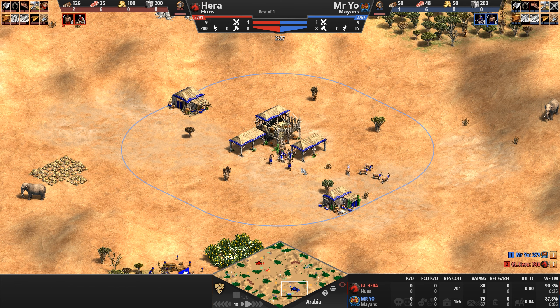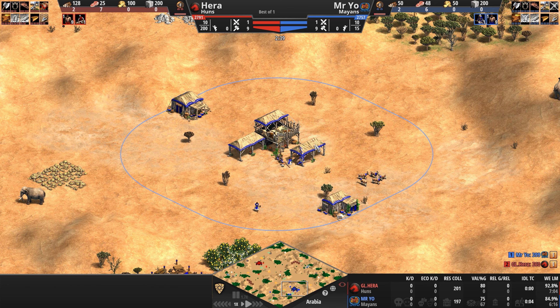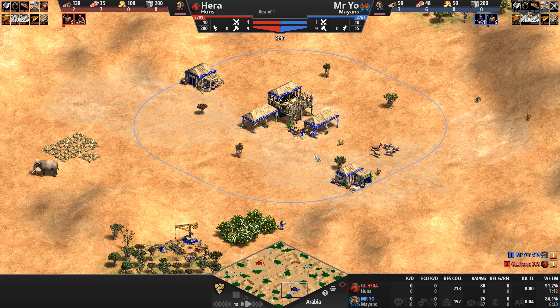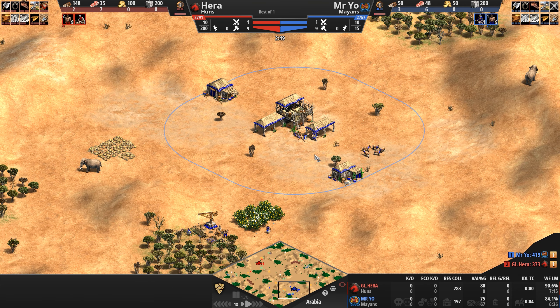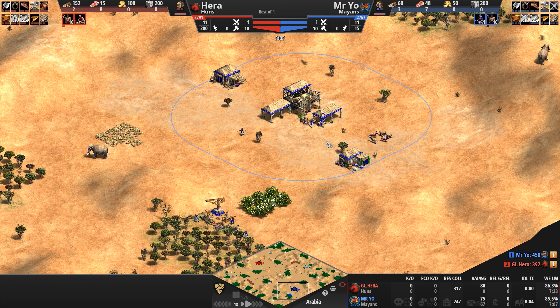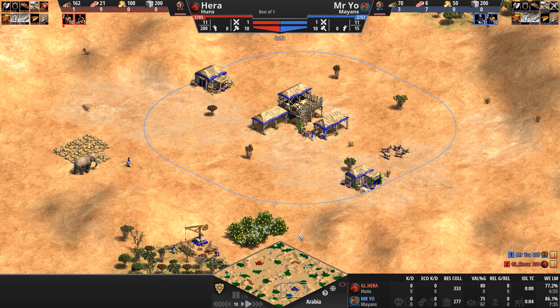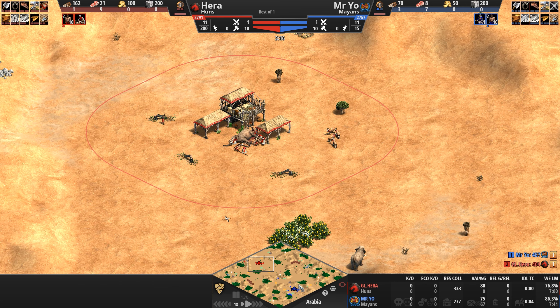Speaking of wood, let's pivot to the south of the map where we've got the Mayans, a civilization that pushes its players towards archer units. Their skirmishers can be upgraded to throw a second, albeit weaker projectile. And their foot archers — except for those skirmishers — become progressively cheaper as the game goes on, all the way up to 30% cheaper in imperial, which helps them mass their unique unit, the plumed archer. This is the fastest foot archer in the game and comes with a small attack bonus against infantry, which may or may not be very useful against the Huns.